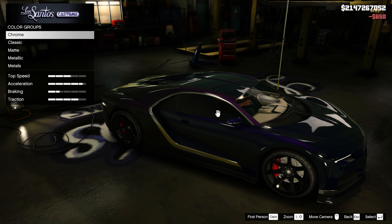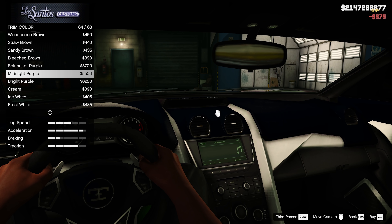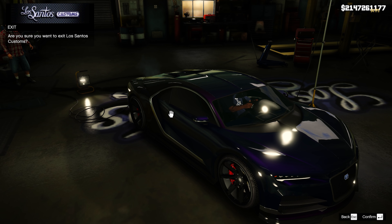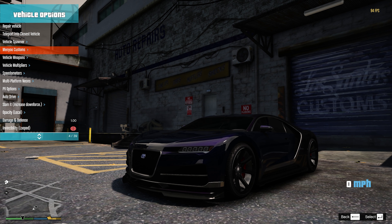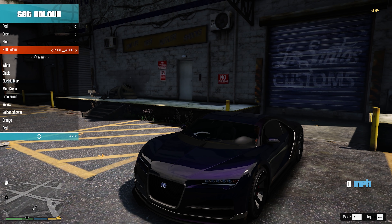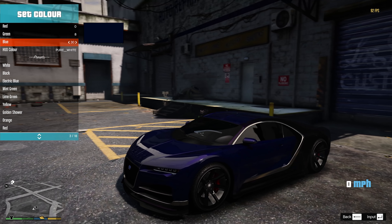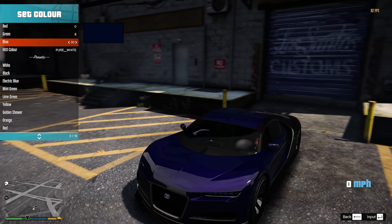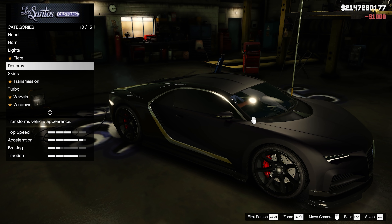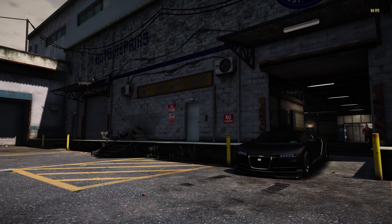I decided to throw the stock rims on and make them black. The only thing that would make it better is if we had the Trufade logo right in the middle. For the color, I'm not a huge fan of chrome on some cars, but sadly we cannot get rid of it unless we make the actual car chrome. I think we're going to go with a midnight purple for the primary, black for the secondary, and midnight purple for the trim color as well.